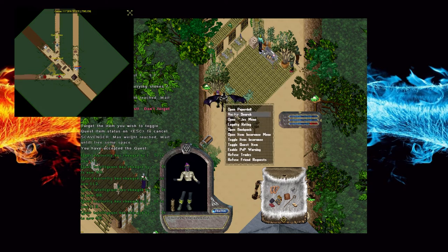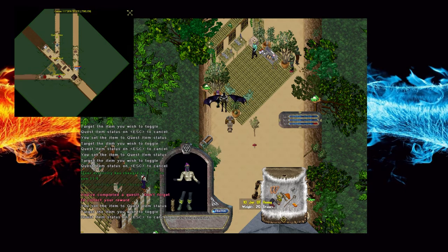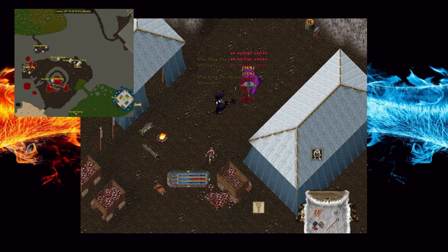I'll usually just drag some of the monsters away so that all that's left is the overseer and the minions, and then just pick them off. I usually just wait for them to respawn rather than putting myself in a high pressure situation where I need to get this done as quickly as possible.